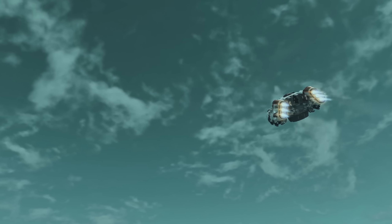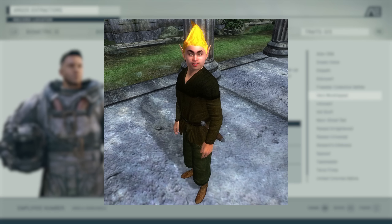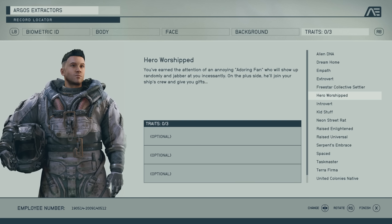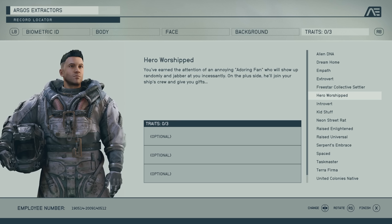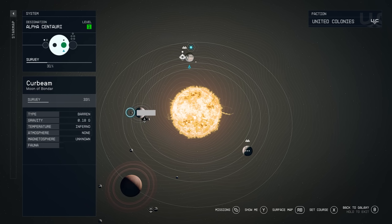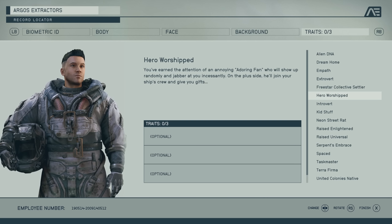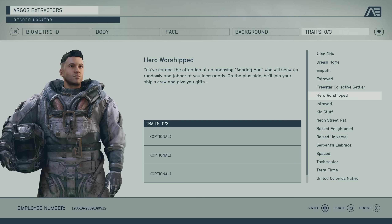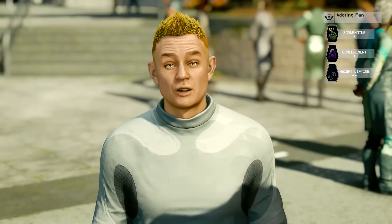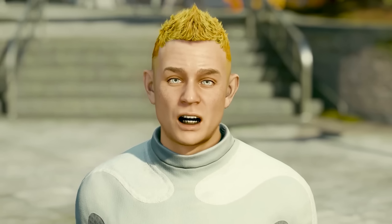If you've played Oblivion you may be familiar with the Adoring Fan — he's back in Starfield via the Hero Worship trait. There aren't actually any downsides to having him; he acts as an additional companion who can carry your loot, and since he's skilled in weightlifting you can carry even more. If he annoys you, you can send him to one of your outposts. Best of all, he doesn't care what you do, making this a great pairing with the Empath trait.